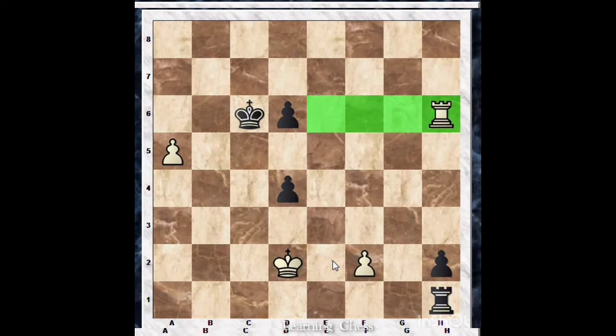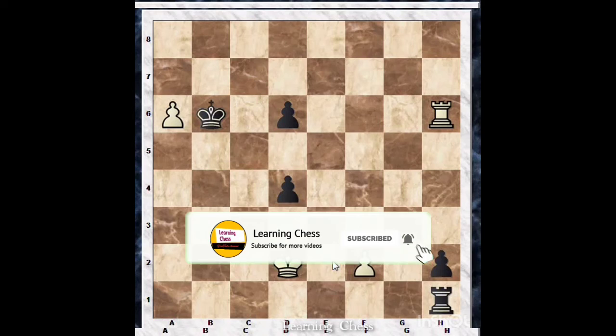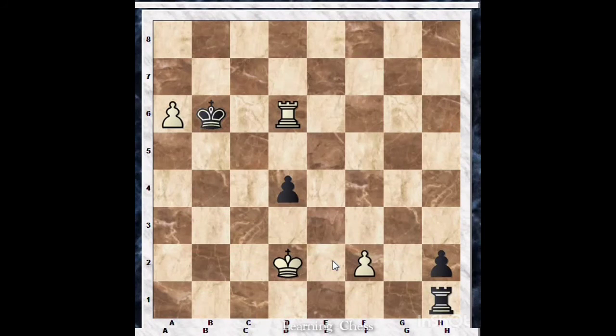White can only push the pawn like a6. After a6 there is a tricky line: if you play king b6, then rook d6, king a7, rook h6 — this doesn't give black anything. He loses a pawn and most often this position could be a draw.